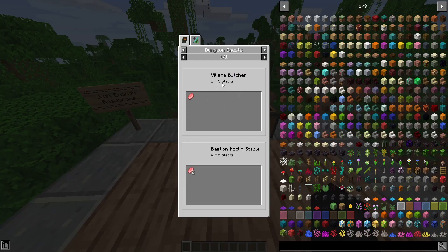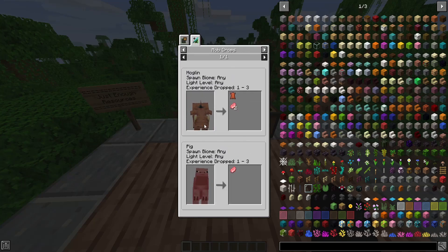Raw Pork Chops — under Dungeon Chests, the Village Butcher has a 21% chance of dropping 1 to 3, and the Bastion Hoglin Stable has a 7.1% chance of dropping 2 to 5. Under Mob Drops, the Hoglin can drop 2 to 4, and the Pig itself can drop 2 to 3.